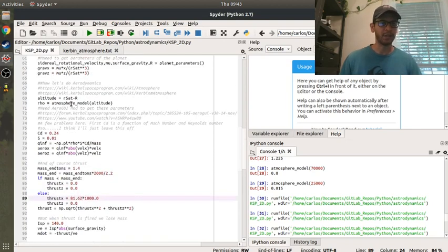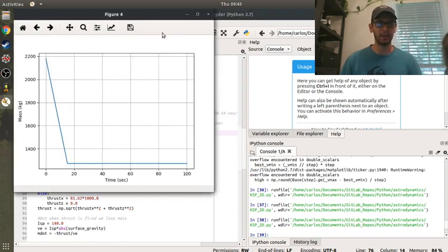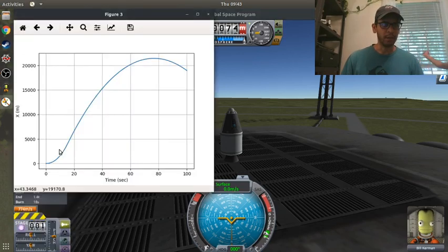The complicated thing about this simulation - and this is the difference between the tutorial and sandbox mode - is the drag coefficient. Supposedly there's an ArrowGUI mod you can get to learn what the drag coefficient is, but I couldn't get it to work in time, so I put in some guesstimate parameters. If I run this simulation - the code is on my GitHub - it looks like it takes about 15 seconds to burn, and Kerbal Space Program says the burn time is about 18 seconds, so our simulation is pretty good.